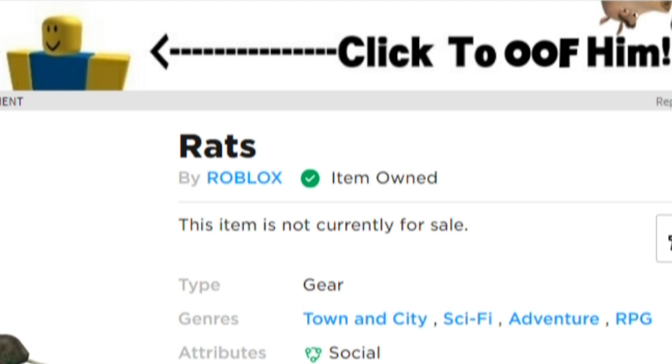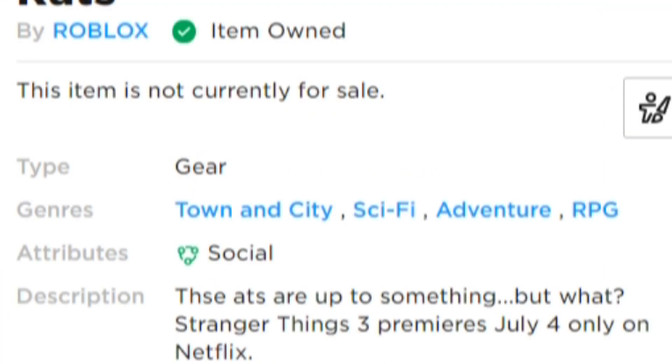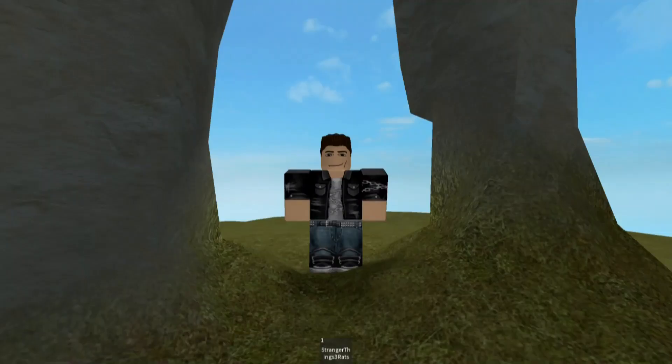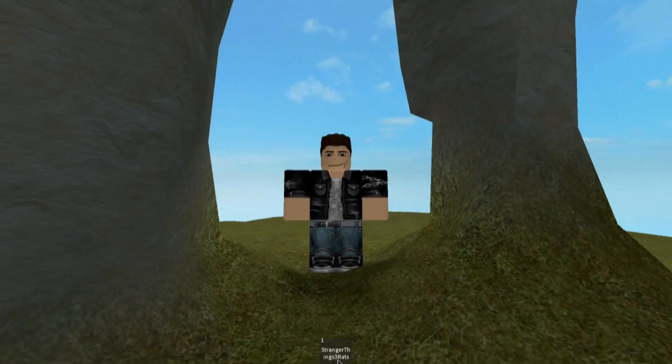The tool is earned through the Stranger Things 3 event and has the town and city, sci-fi, adventure, and RPG genres. Its attribute is social and the description says "These rats are up to something, but what? Stranger Things 3 premieres July 4 only on Netflix." The in-game icon is white text saying "StrangerThings3Rats" with no spaces. It has no tooltip.